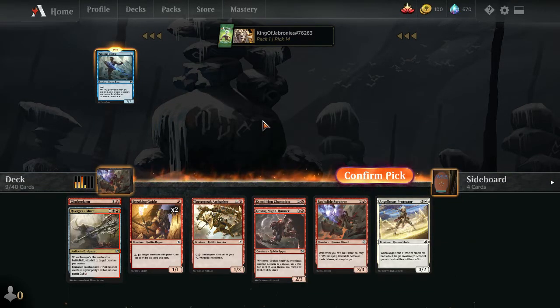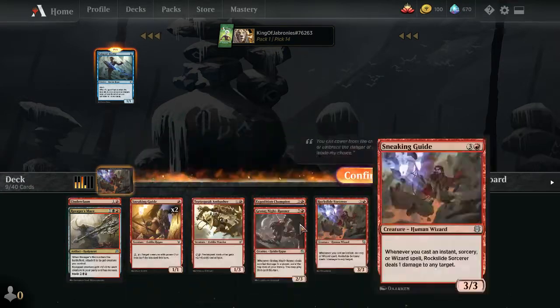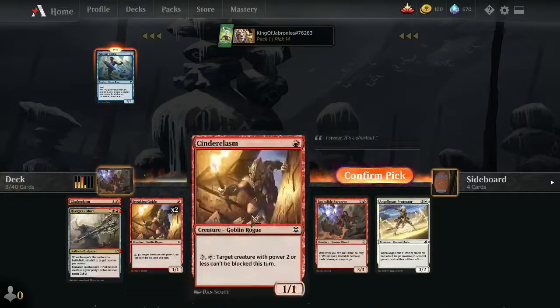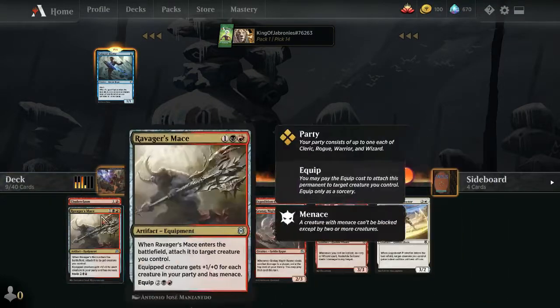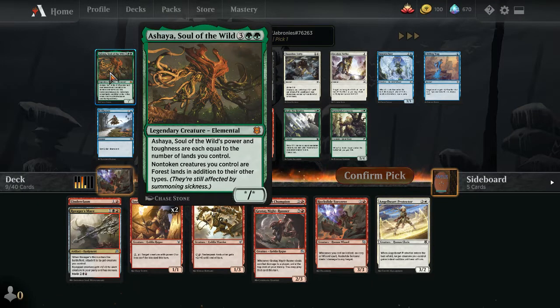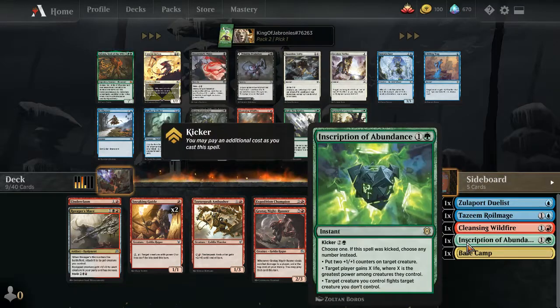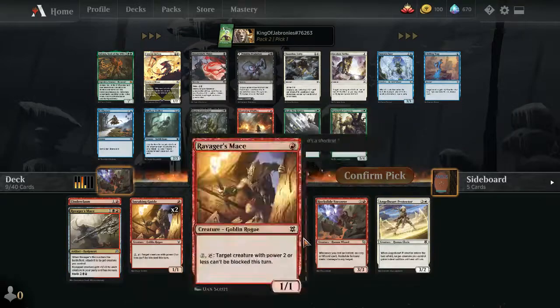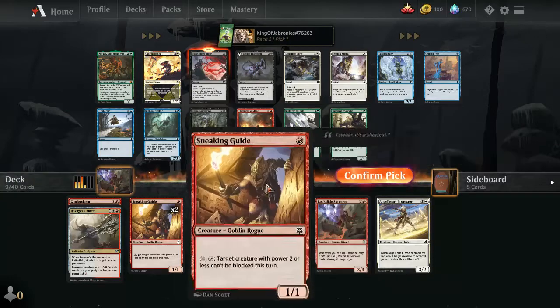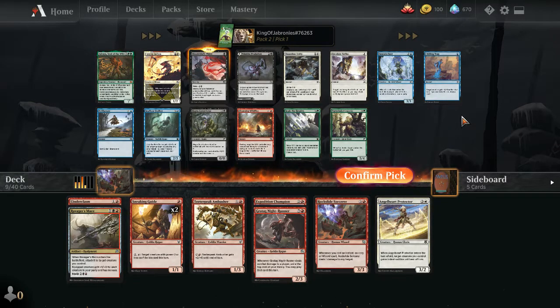Pack 2, Pick 1: A very good card for green appeared — had green been open in Pack 1, this would have been the slam pick. Unfortunately green-red isn't a great party archetype; it mostly does landfall, like Ashaya. So it's an easy Blood Chief's Thirst — an excellent removal spell you can cast early or later. Black-red party is where we want to be since it'll have the most variety of party members and the most synergy.